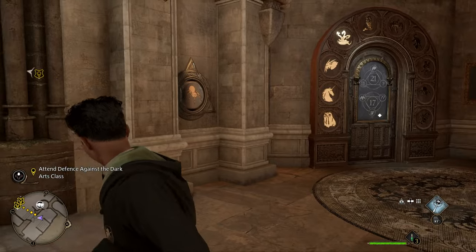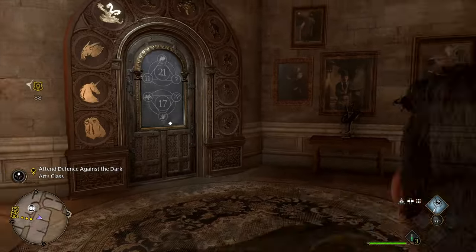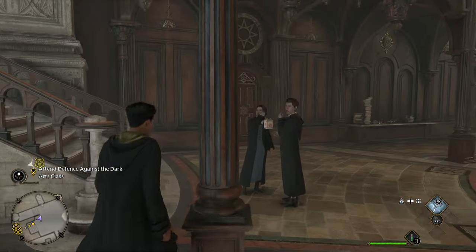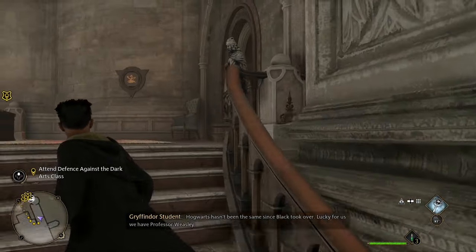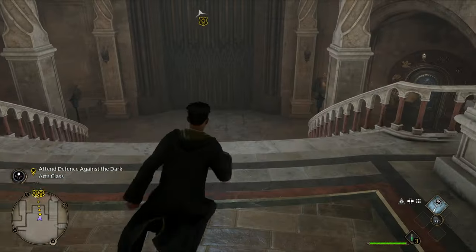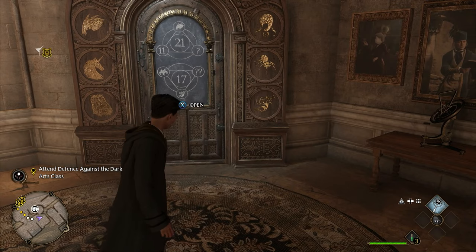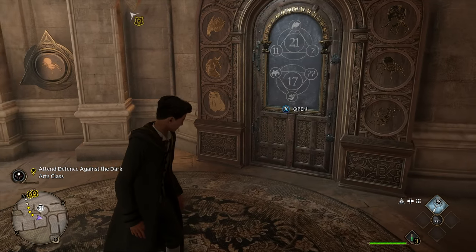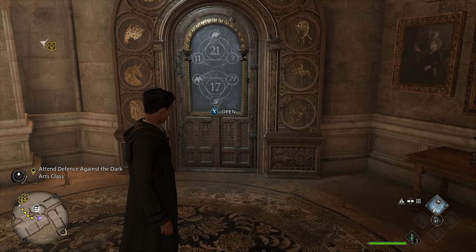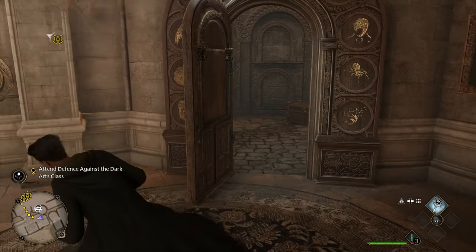Now I know the combination to open this door. This is going to be the combination for this particular door: spider at the bottom and then that three-headed serpent up top. Let me show you one more time — boom, there it is, that three-headed serpent. That's going to be the combination for this first puzzle door you ever see in Hogwarts. There will be more doors like this all throughout Hogwarts, so just use this strategy. And here is what it looks like when you open it.